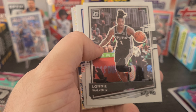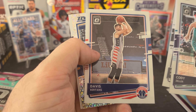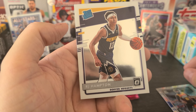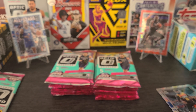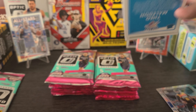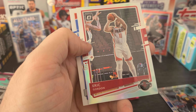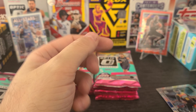Let's see — we got Cody Zeller, Lonnie Walker IV who had a pretty sweet dunk a couple weeks ago, Davis Bertrans, an Upside Down of Mike Conley. As a Timberwolves fan, I'm a big Mike Conley fan, so that's a cool card. And RJ Hampton is the rated rookie in that pack. Zion Williamson, Jackson Hayes, Zach LaVine — we got a holo of Eric Gordon. And Theo Maldonen is the rated rookie.